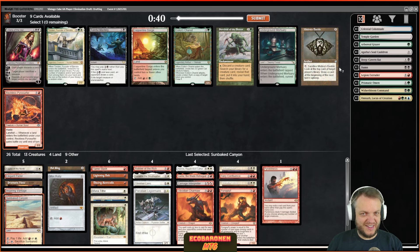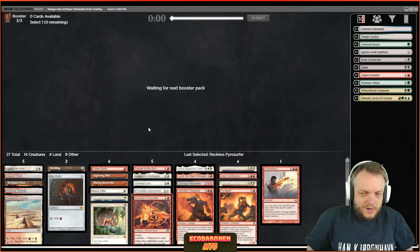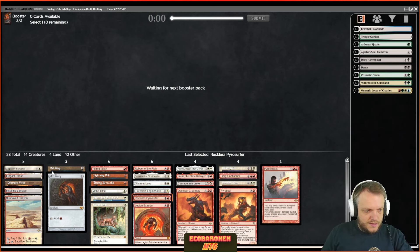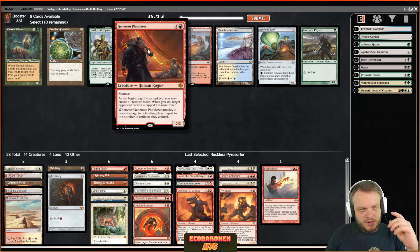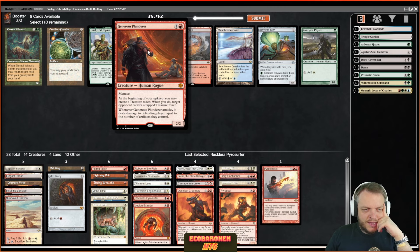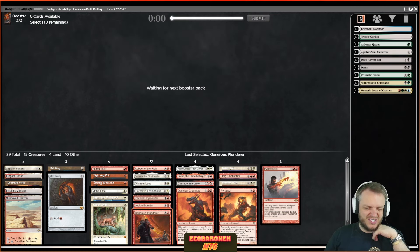Here's Generous Plunderer — I actually like that card. One red, one colorless, 2/2 with menace. At the beginning of your upkeep you may create a Treasure token; when you do, target opponent creates a tapped Treasure token; and when you attack, it deals damage to the defending player equal to the number of artifacts they have. So basically you can help them make artifacts and it's evasive — just good at pushing through damage.